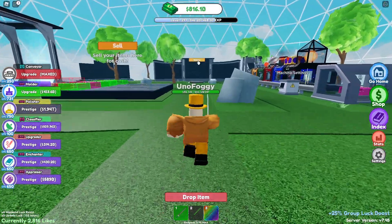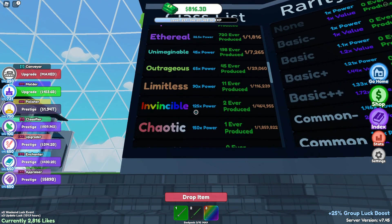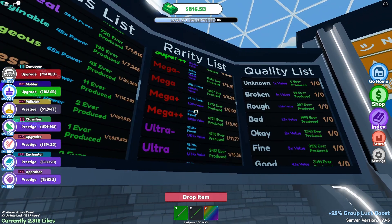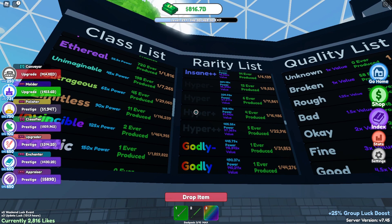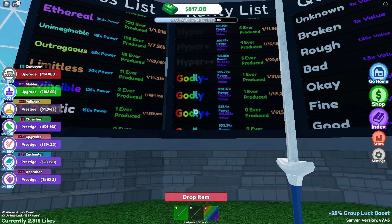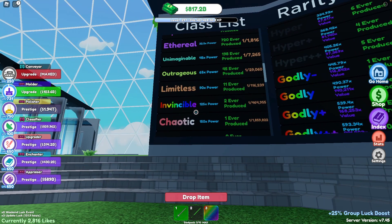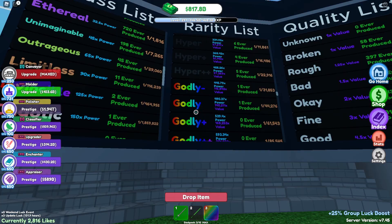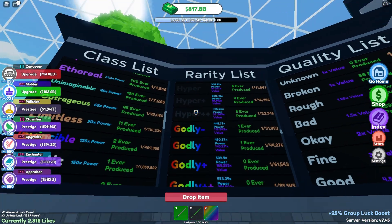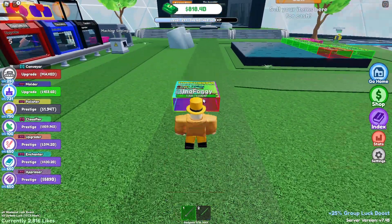Looking at the boards for class multipliers: limitless is 90 times power, invincible is 125 times power — quite a big gap. Scrolling down, hyper gives 334 times power, and then godly jumps to 490 times power, which is a much bigger gap. That means the godly sword is actually doing more power based purely on its higher rarity.